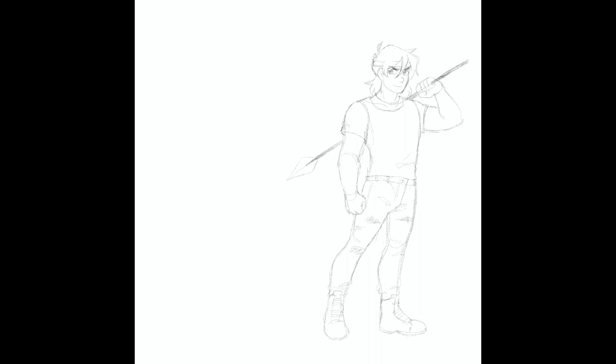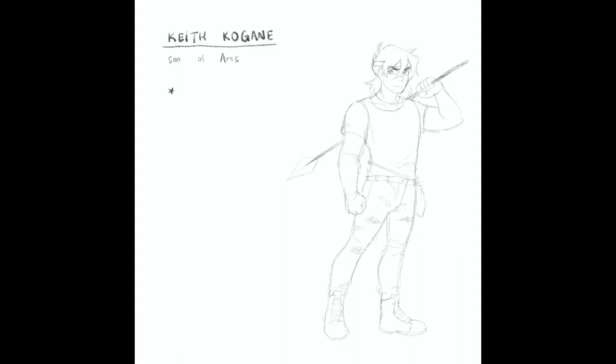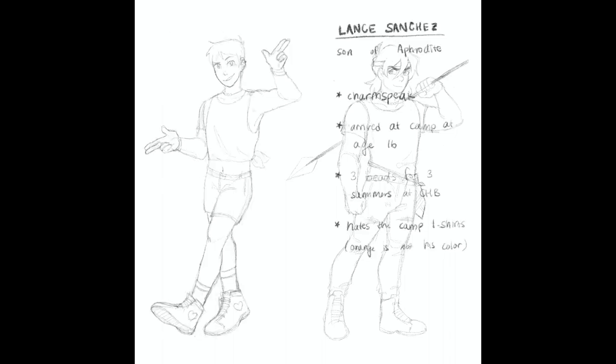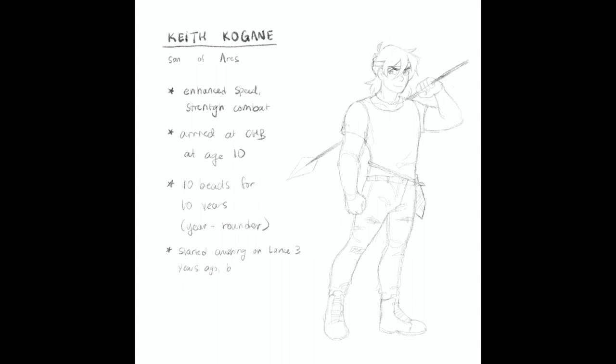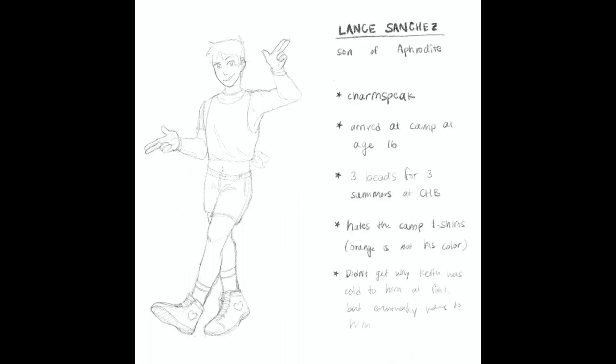I don't think I know of any powers other than charm speak for Aphrodite kids, so of course I was going to give Lance that. For Ares kids, at first I just gave Keith enhanced speed and strength in combat, but then I looked it up and they also have powers for summoning weapons. I thought that was super cool, because it's like how he summons his bayard — especially when he got the black bayard, the way it materializes — so I thought it'd be cool if he could do that with his dagger.